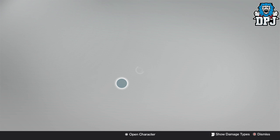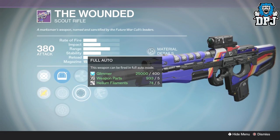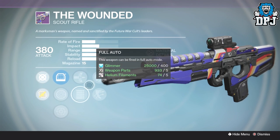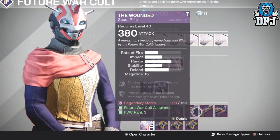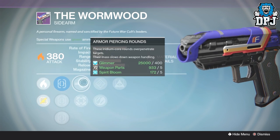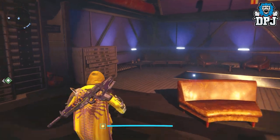The Wounded is not bad at all — we've got Zen Moment, Hammer-Forged or Outlaw, Armor Piercing Rounds or Full Auto, with Red Dot OES, Range Lens, and OEG Rifle Scope. It's actually a decent scout rifle and not many people use it, but it's quite decent — might be worth checking out. Also, the Wormwood is a beast of a sidearm as we all know. This week it's got Hidden Hand, Hand Loaded or Zen Moment, Armor Piercing Rounds and Hip Fire, with True Sight, Short Scope, and Quickdraw. A beastly sidearm — always worth it.